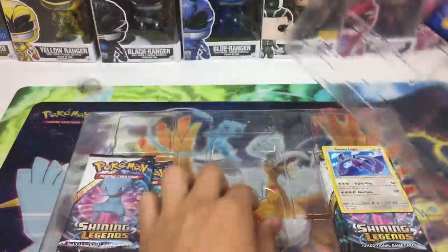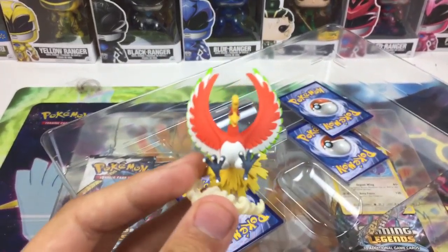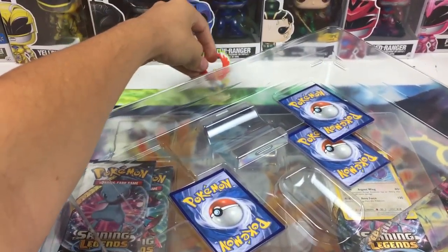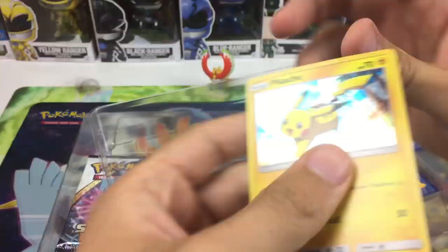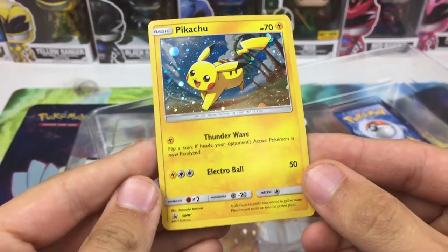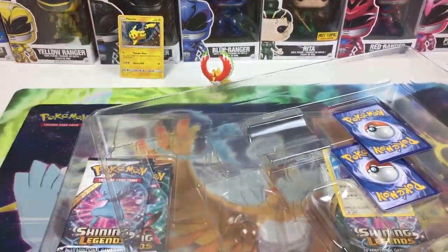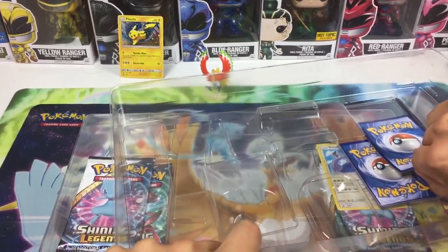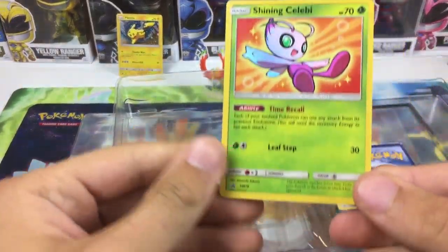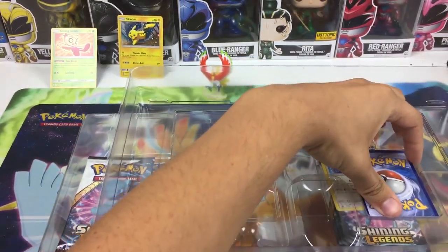We'll open everything up on the play mat. This comes with a ton of packages too, you definitely get your money's worth. Here is the Ho-Oh figurine, which is really really cool. And there's Pikachu — really really cool, got some dog hair on there, my bad.